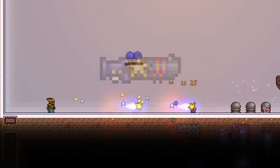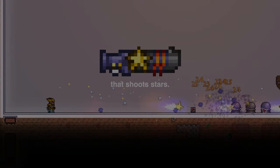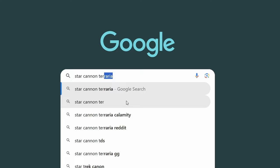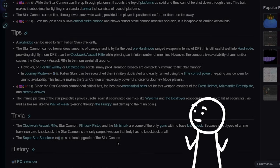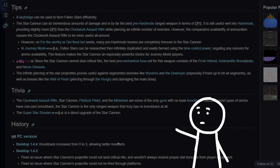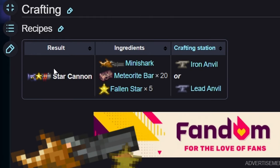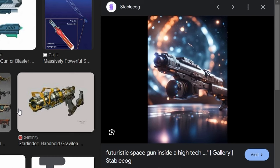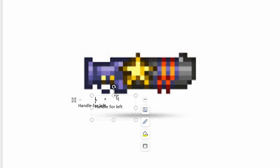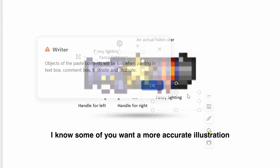The Star Cannon. It's a ranged weapon that shoots stars — what a surprise. I was researching some significant aspects about this weapon. The recipe uses a mini shark, fallen stars, and meteorite bars. Based on this, this is going to be a space gun. So I started to identify points of interest in the sprite that are necessary in the actual illustration.